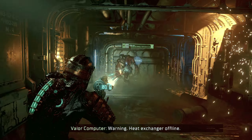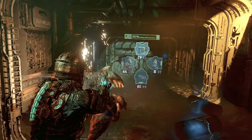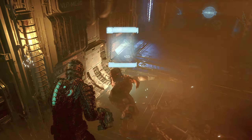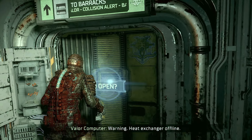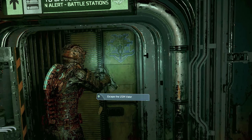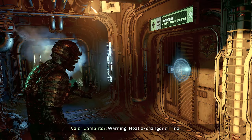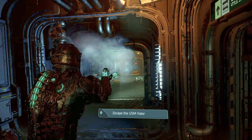Are they behind us? How did you get through that door? You know something? I think I'll just use this because it's a lot more powerful. Warning - heat exchanger offline. Yeah, we are going the right way. Get off. Warning - heat exchanger offline. I've just seen another creature down there.